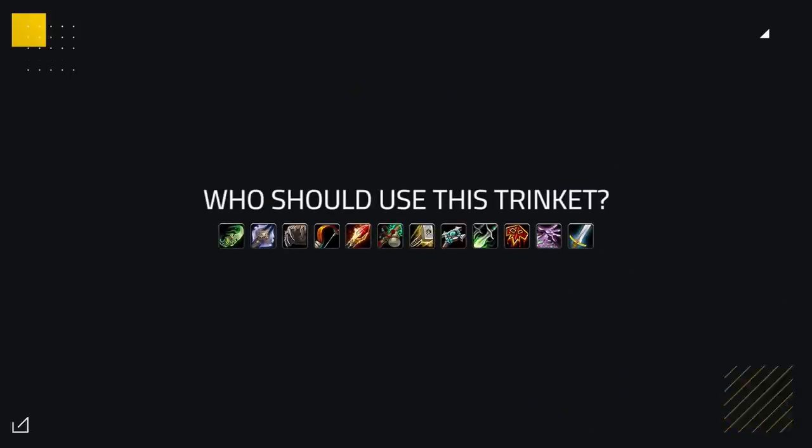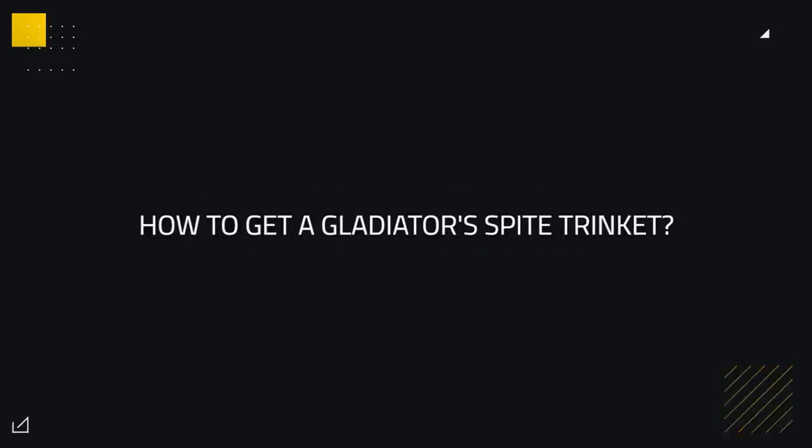What classes should use Spite? To be honest, Spite can work on every single class. All it depends on is if you're playing a composition that can lock somebody down inside of it and if your team wants to coordinate, as this trinket isn't great when you're the only one using it — similar to how Maledict worked. To get your own Gladiator's Spite, you can finish the third weekly conquest cap of the season, which rewards you a trinket — go ahead and pick Spite. Otherwise, the only way is to get a lucky drop from winning a competitive PvP game.